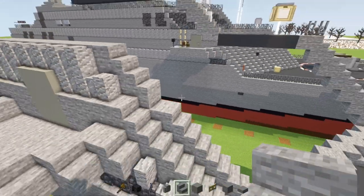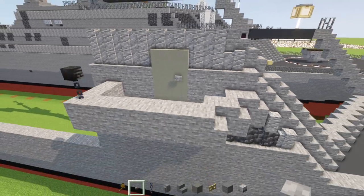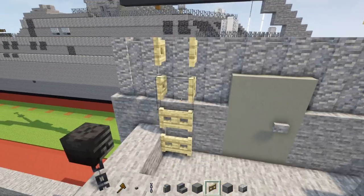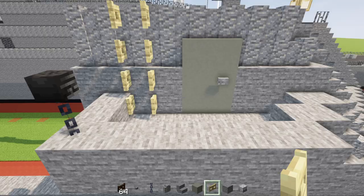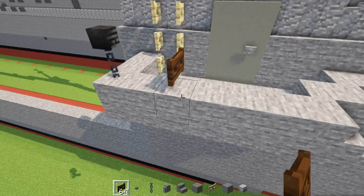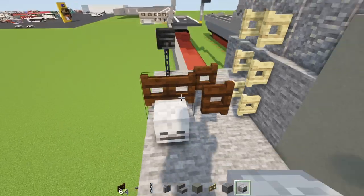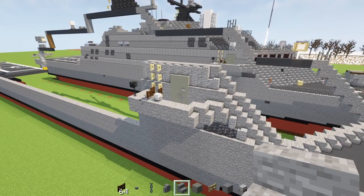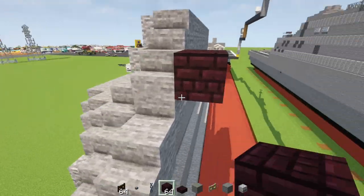Add a stone button to the side of this door. Then add birch fence gates four blocks tall here — open them all up. Add a dark oak fence gate, skip a block, add one here and then another dark oak fence gate behind it open towards it. Then add a skeleton skull to the side and chain to the tip of the machine gun.